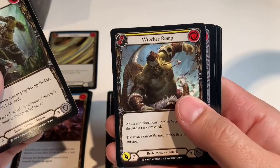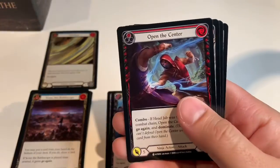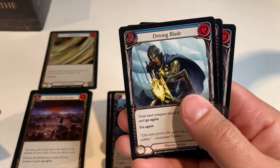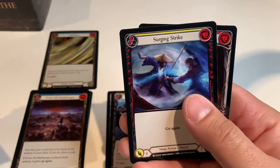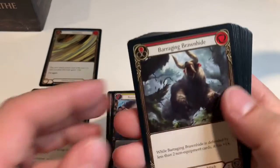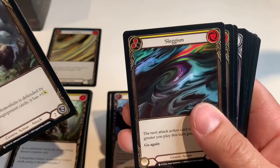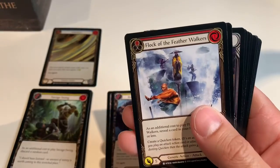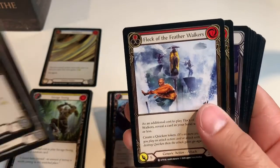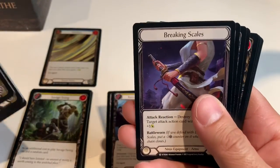Savage Swing, Wrecker Romp, Debilitate, Open the Center, Driving Blade, Surging Blade, Surging Strike, Biting Blade — I can see a bleed theme going on. Barraging Brawnhide, Sluggism, Flock of the Feather Walkers, Sink Below, Breaking Scales.